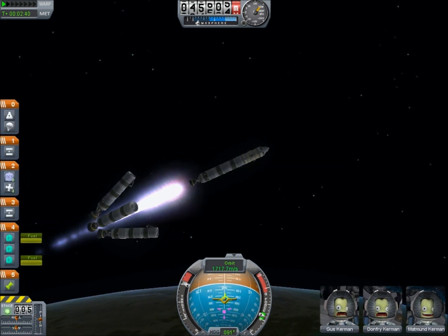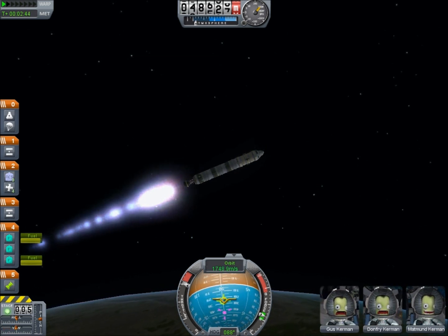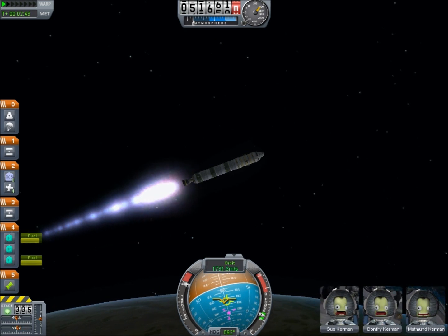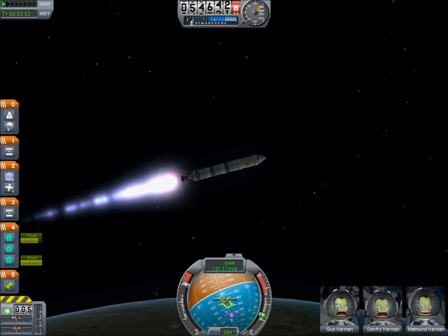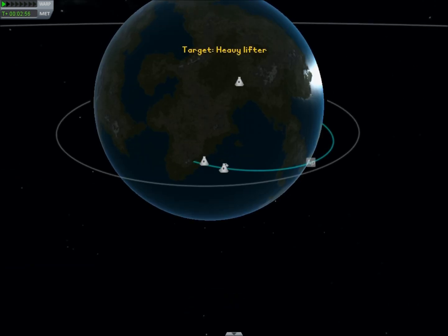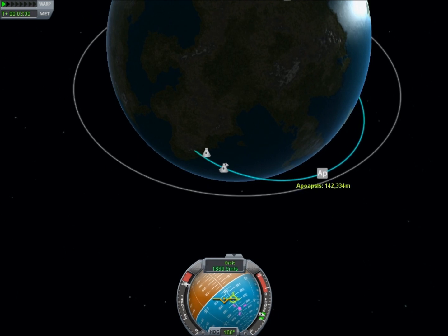This launcher is more than a little over-engineered. I really wanted to make sure I had lots of fuel in orbit. So there are four liquid fuel boosters strapped around the outside and they feed their excess fuel into the middle. We also have an RCS system with three RCS fuel tanks because I anticipate that we could be doing a lot of finicky maneuvering once we're actually trying to rendezvous.